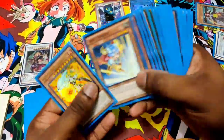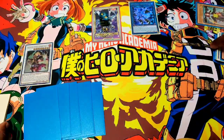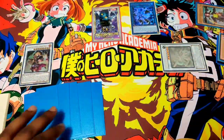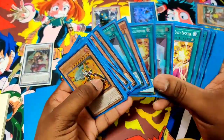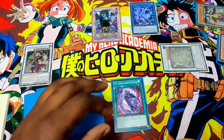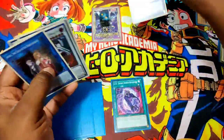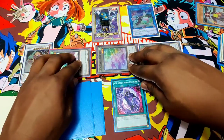Needlefiber activates — summon our Plague Spreader Zombie. Synchro for seven — we're done with TG now — into Power Tool Dragon. It's funny that before we did TG combos after Needlefiber and Auroradon, but now we're doing it before. Add DDR to hand — we already have three. Since Power Tool is a machine with Needlefiber, we can make Auroradon. Summon one, two, three tokens.